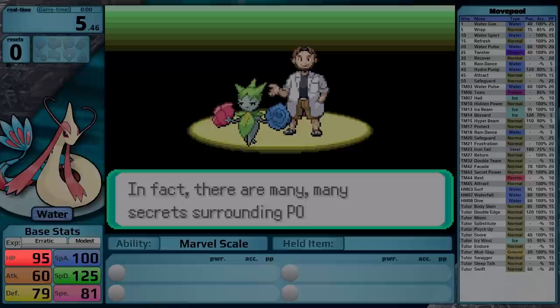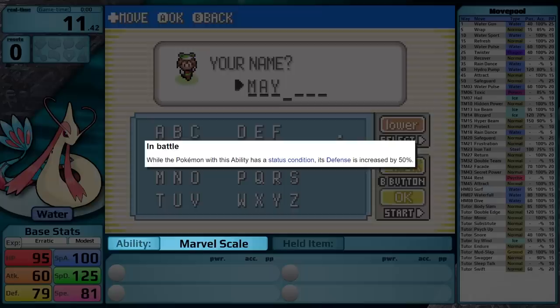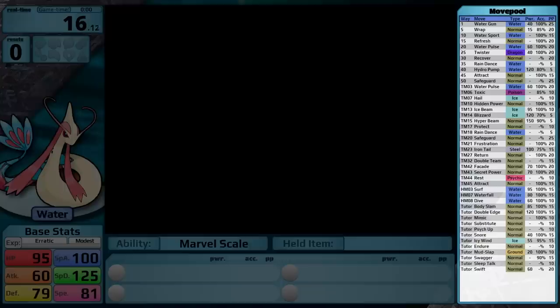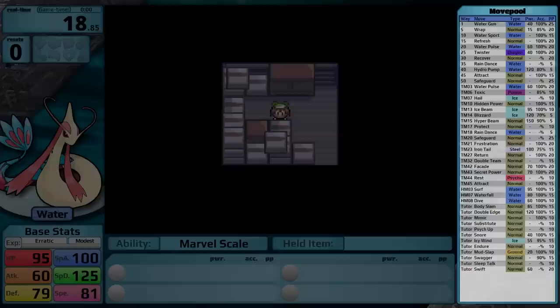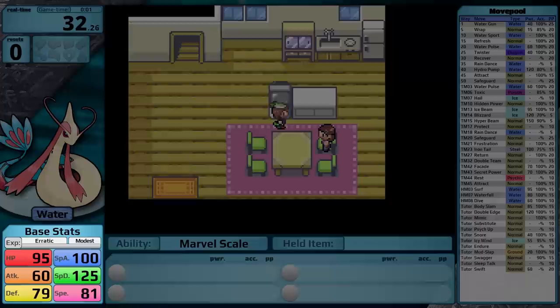Milotic's base stats: it has 95 HP, 60 Attack, 79 Defense, 100 Special Attack, 125 Special Defense, and 81 Speed. Its ability is Marvel Scale, so whenever it has a non-volatile status condition, its Defense is going to be increased by 50%. Its move pool is kind of standard fare for water types. It has a lot of water and ice moves, with some normal type moves, and notably one steel move in the form of Iron Tail.